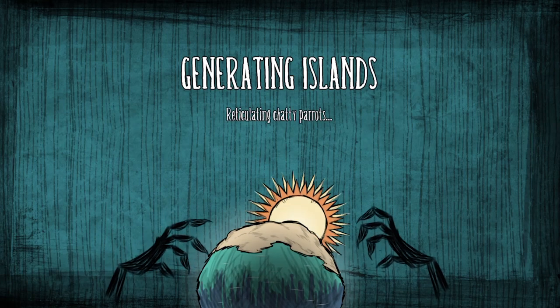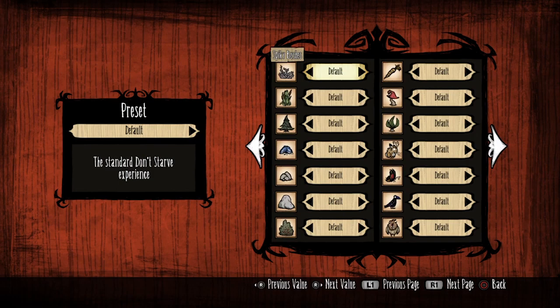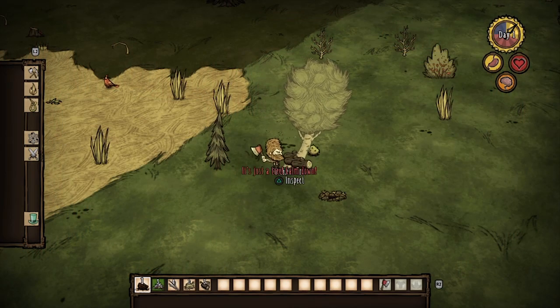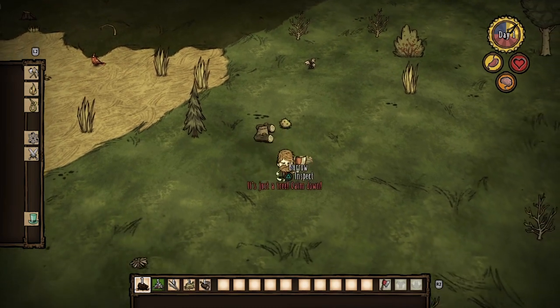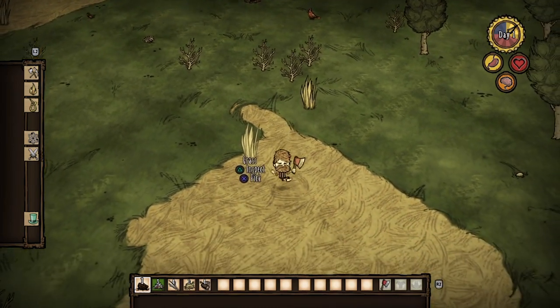Before starting a match you can tweak and customize the settings, so if things are a little bit hard you can increase the volume of food or resources, or lower the amount of enemies or hazards. Whichever character you choose, you have to be aware of three things: your health, your sanity, and your stomach.